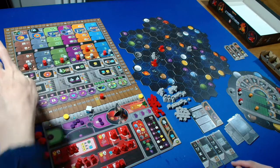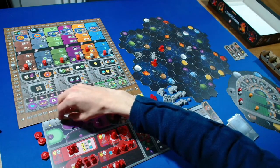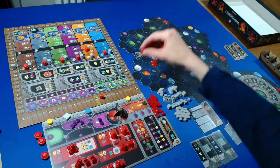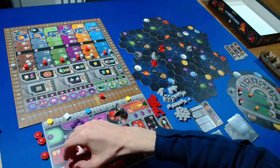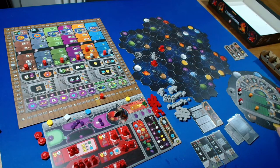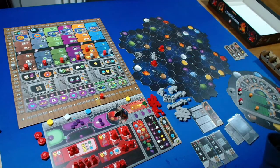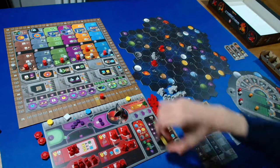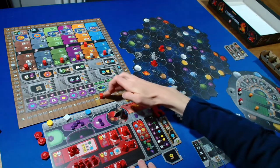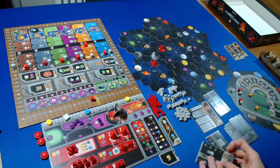Back to us. I'm going to upgrade our trading station into a lab - spending five ore and five credits. I'm debating whether to take the cycle-four power and go up the navigation track, since one end-scoring goal is number of sectors, or go up the economy track. Given it's so early in the game, I'll go up the economy track. We move up one there and get two points from the round scoring tile.